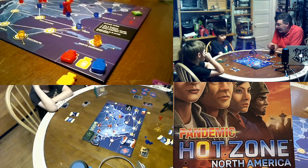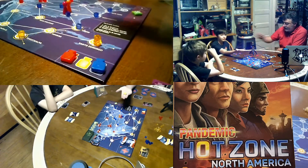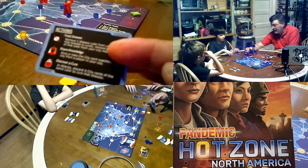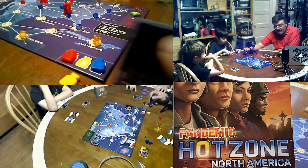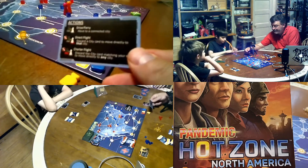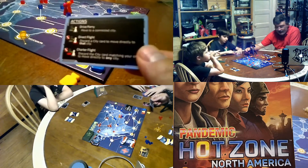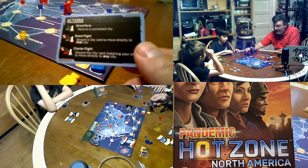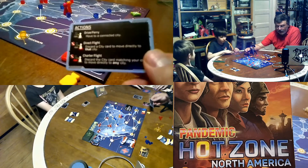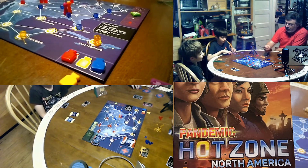Those actions can be: treat a disease in a city, find a cure, share knowledge — which means trade a card with somebody — or discover a cure, which means trade in four cards of the same color to get one of the cure tokens moved up on the board. You can also drive or move to a connected city, or fly to another city by taking the card that matches the city you're in and going anywhere, or discarding a card of a city you want to go to.